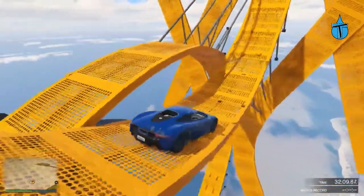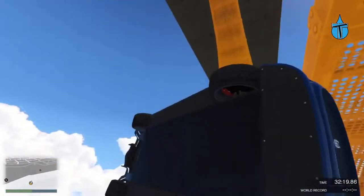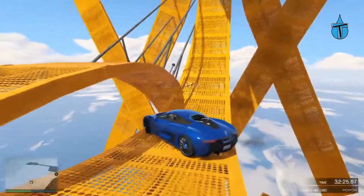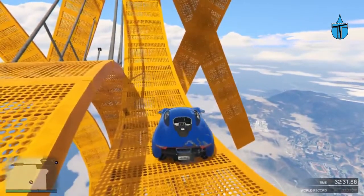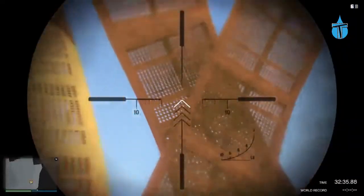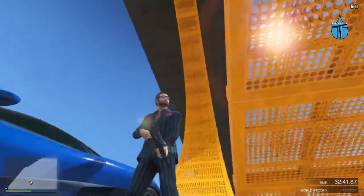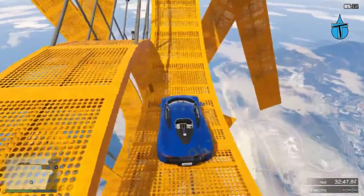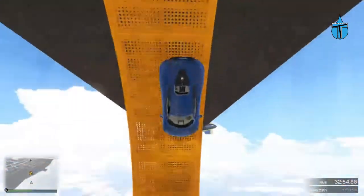Oh I almost drove off the edge! Right, so this one should be steering right I think. Don't fall off, I can't see, I can't see. Oh my god just stay still. That stupid camera - as if there's another one. I'm going to have to get out and have a look, which I don't want to do. We're at the top I think - it's one of those ones where you just do a loop and get the checkpoint. I really don't want to have to do all of this again. Yep, there we go!